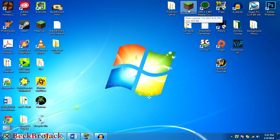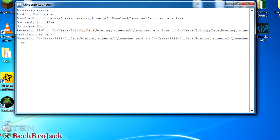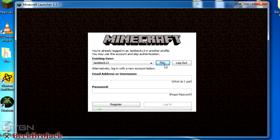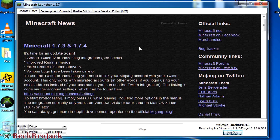There shouldn't really be any errors — that is the newest Forge, though it's in beta. Let's test that out. This is the newest launcher, so let's hit play. It'll create a profile called Forge if you didn't already have one, and it'll be the 1.7.2 Forge, which you can see in the bottom right under my username Jackbeck13.